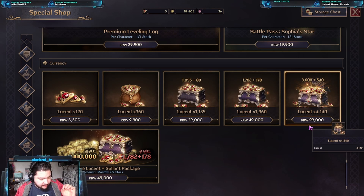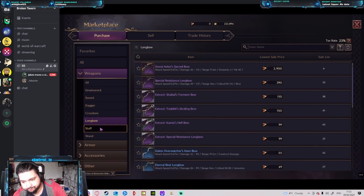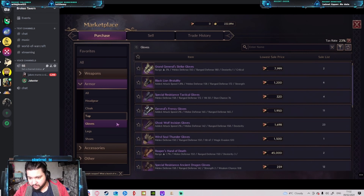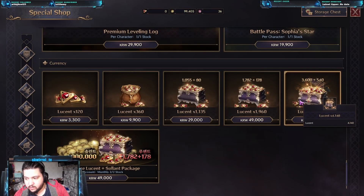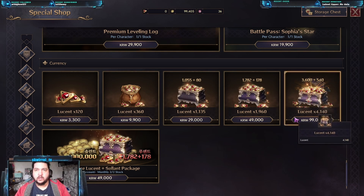The problem is that everything, apart from very few things, is fully purchasable with Lucent. Looking at weapons — daggers, crossbows, longbows, staffs — these are all dropped from raids, world bosses, and dungeons. Looking at armor: there's one listed for 30,000 Lucent, and some for 60,000. The cheapest is 30,000.